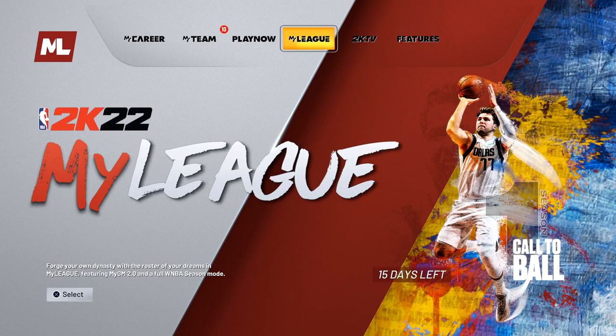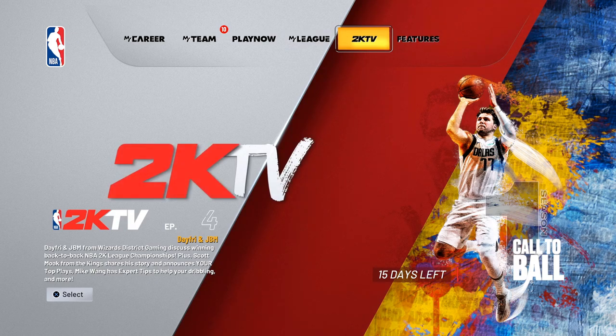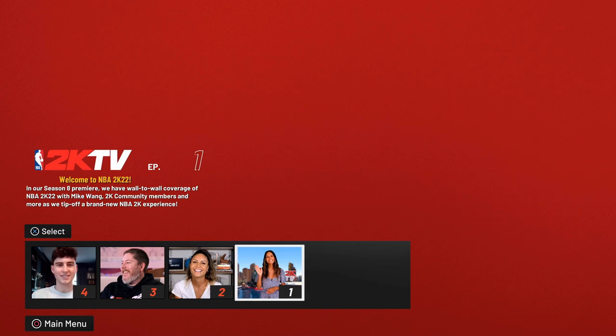The second way to earn draft tickets involves earning free VC — absolutely free, no money required. The next method is 2K TV. It might take a minute to catch up since there are already four episodes out, but once you're caught up each episode takes around eight minutes. On current gen, press here and go to 2K TV, then go to the first episode.